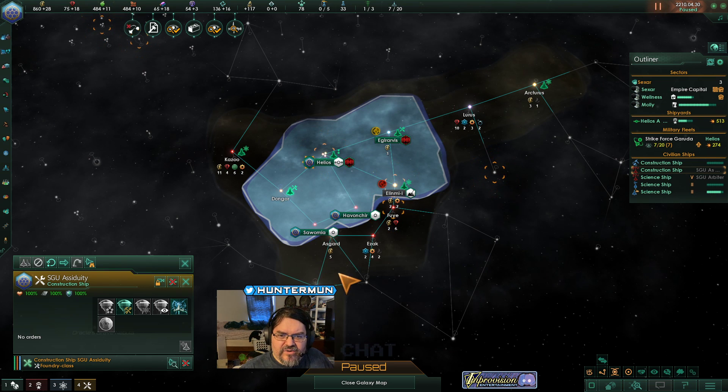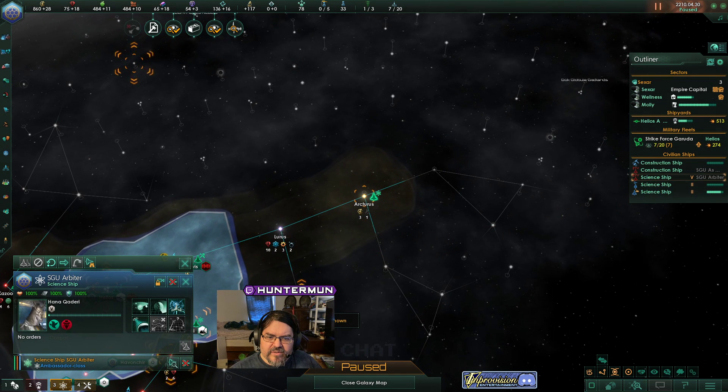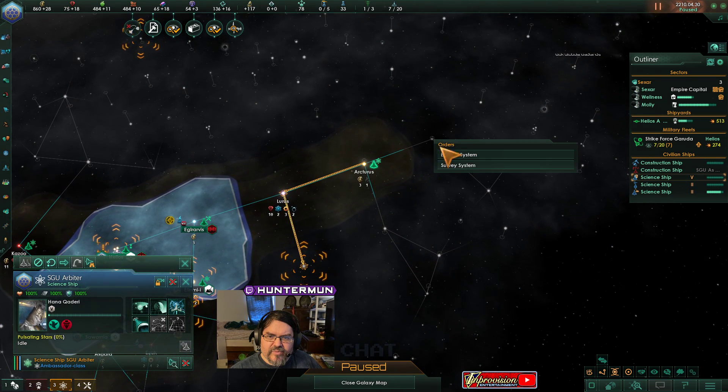Residence imaging of ZL-1111 asteroids suggests an internal composition consisting of rare minerals — leave that be for now. Science vessel, what are you doing? Explore over here — research project and system. Didn't survey the system. Then go back to what you were doing.